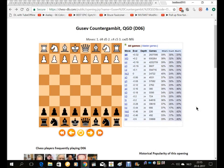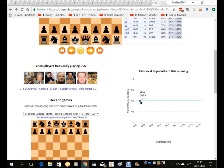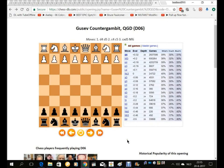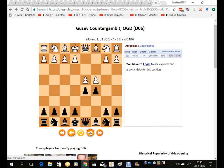This opening is historically unpopular with a rating of 0% for the last 24 years, so of course I have to try it. The opening starts out with d4, d5, c4, c5 — signaling the Austrian defense — and now pawn takes pawn and the knight develops.